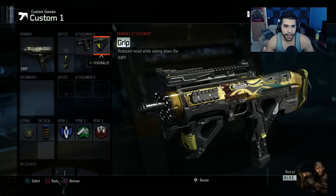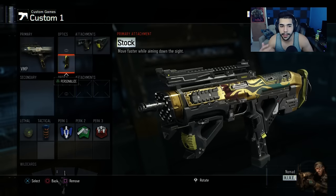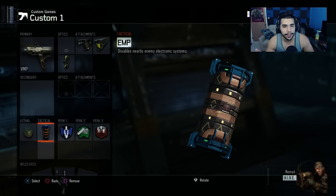This is my third sub class. I got Quick Draw, Grip, and Stock — another stack class. Stock is really, really important in S&D, mainly on the VMP. The VMP without Stock is really bad, so it helps a lot on the VMP. Of course I also got an EMP and a Semtex — this is for when stuns are allowed. EMPs are really good in S&D to EMP-check spots.